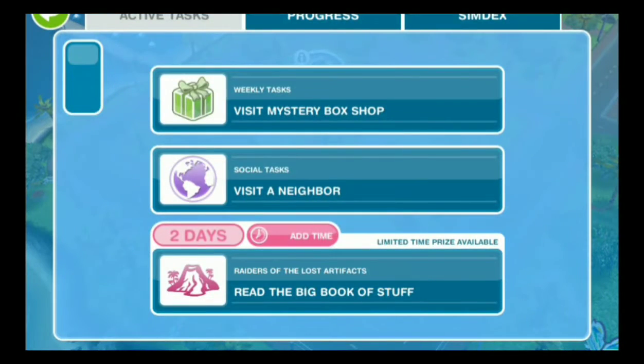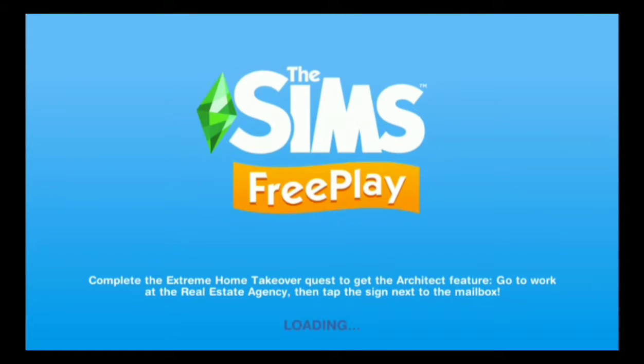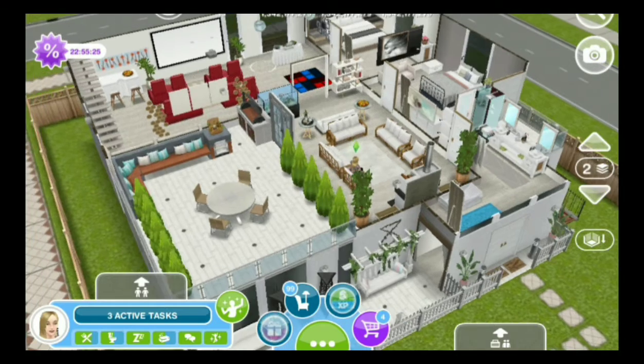Let's open up our Sim tracker and head across to the Carter's residence where we'll be reading this big book of stuff. The house is pretty big — at least big enough to have a bookshelf. We don't have a stack of magazines because we don't read magazines. We're not gonna have those in the house, but I think we're gonna have a bookshelf somewhere. And yeah, we've got a library!